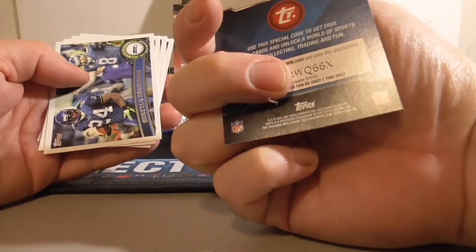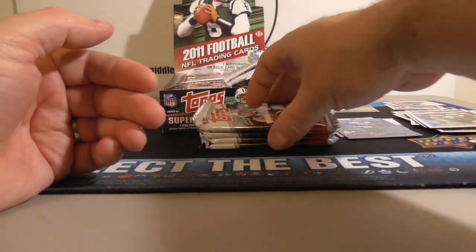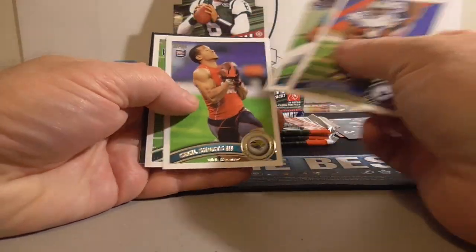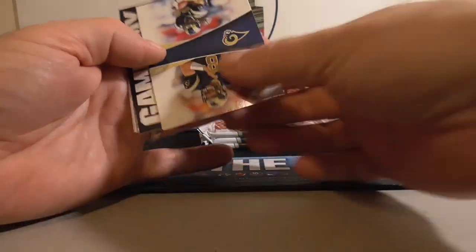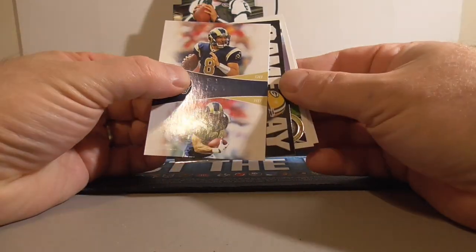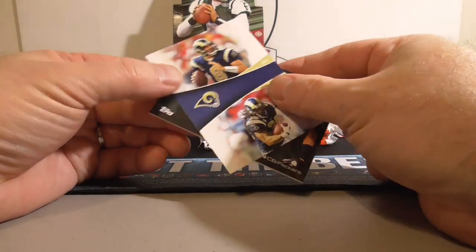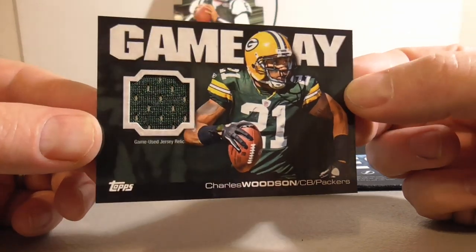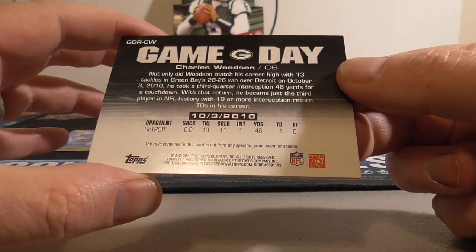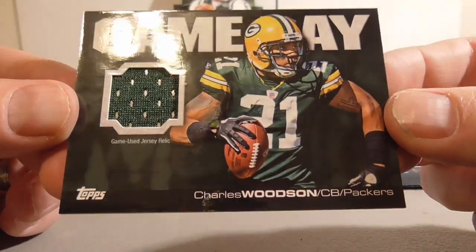Michael Vick promo card. Seahawks — Alexander, Cushing, and Todd Heap. A lot of old names I haven't heard in a while. Jones, Thomas, Swartz — might be a decoy in here. Gates. Is that a Packer hit? Could be. Bradshaw, Sam Bradford. Dallas Cowboys card. And a hit! Nice — Charles Woodson! Going to get a Relic. Hard to complain about a Charles Woodson Relic. Wow. Cool hit. We'll see if we get a bonus hit.